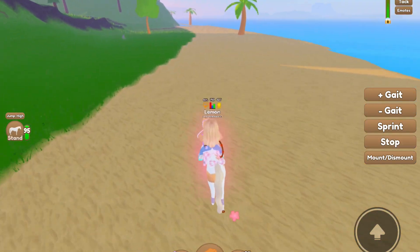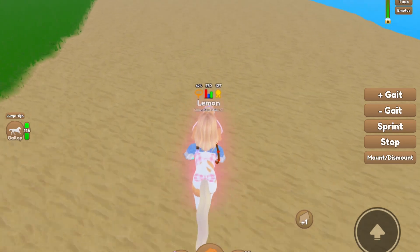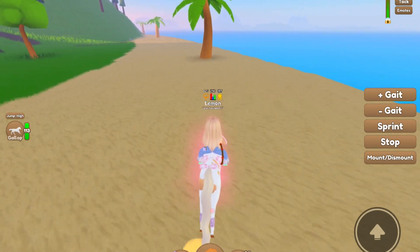It looks like we got one right here — I see some fabric right there. That is what it looks like. Rope and leather can also spawn here.